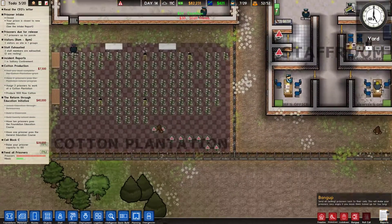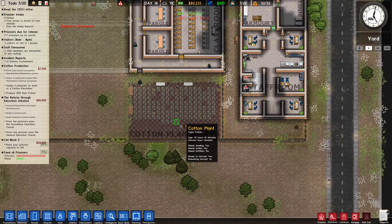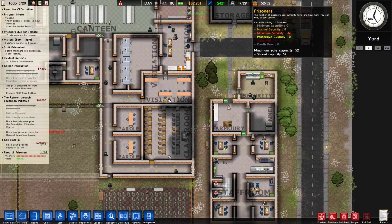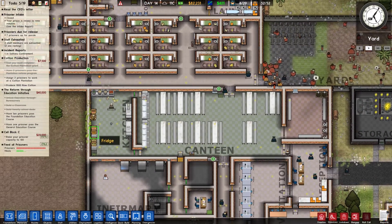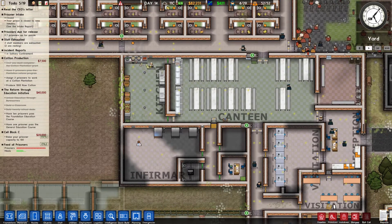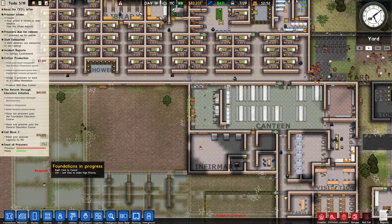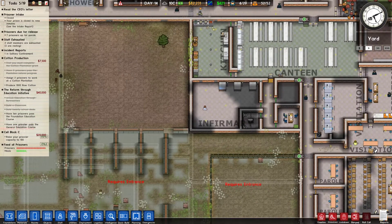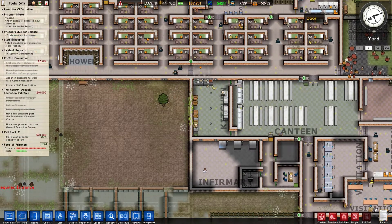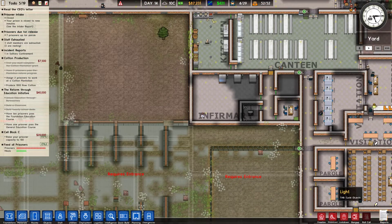The cotton plantation seems to be working so far, which is pretty nice. We could actually just go ahead and start planning the expansion of the canteen, because this new cell block is going to seriously impact the amount of prisoners that need to be fed every day. So let's see what we can do.